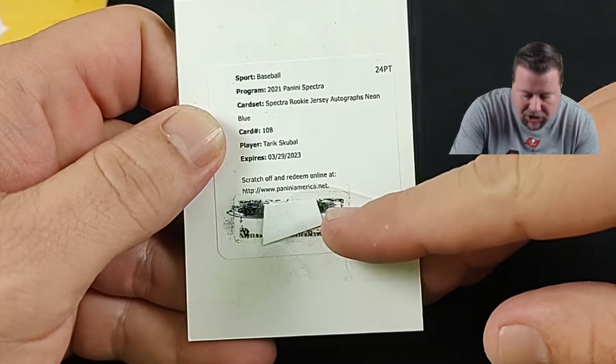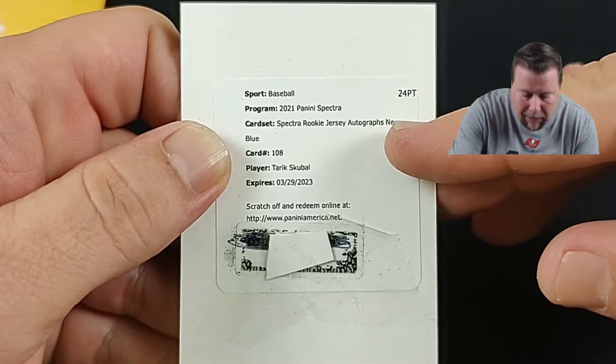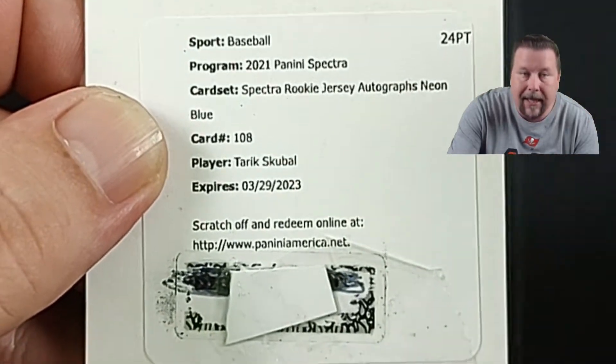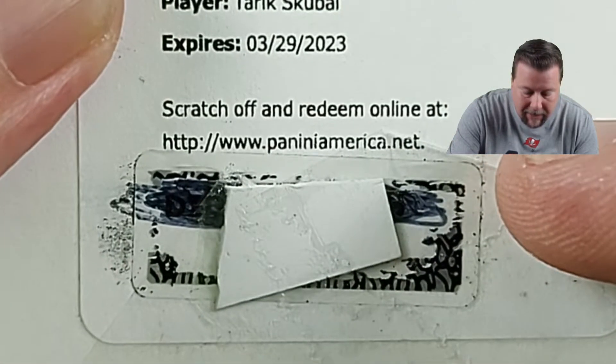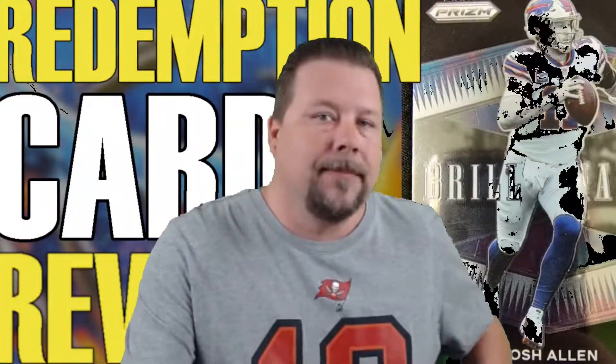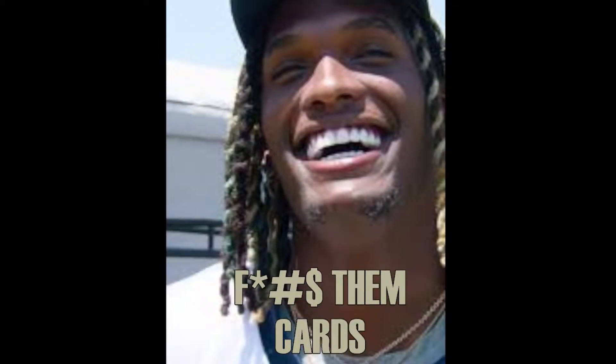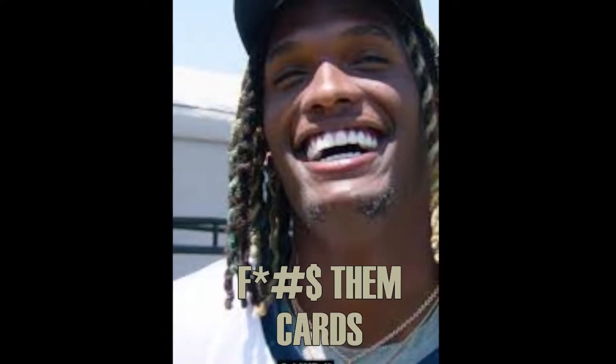I've X'd out the scratch-off, but what this is is a promissory for a jersey rookie card. You go to the website, fill it out, and they'll mail you the card. Sometimes the cards don't come in — we've had that issue. Some players don't sign; CeeDee Lamb, for example, sometimes they just don't.